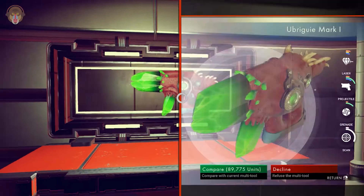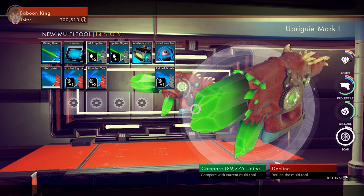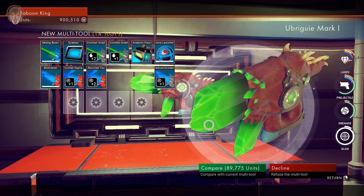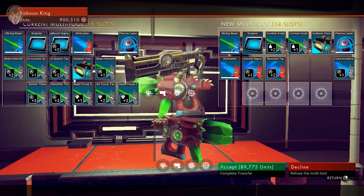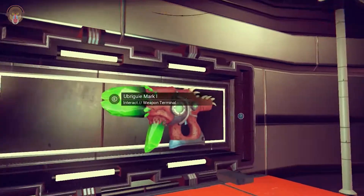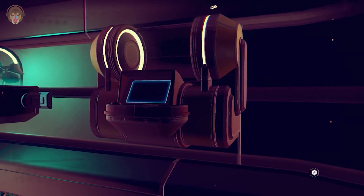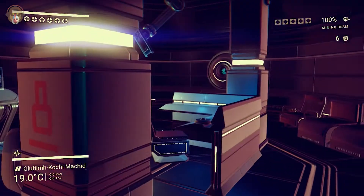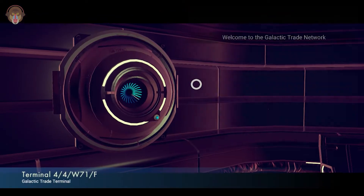We got the advanced mining laser, which requires heridium and platinum — nice! Let's see what this multi-tool looks like. It's really cool, but it's 14 slots, and our current multi-tool is 15 slots, so it's not worth my time. If it was 16 slots I might have considered it, but no.